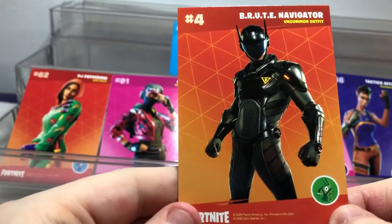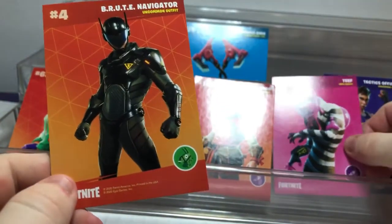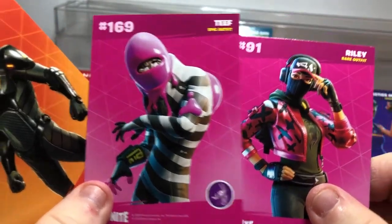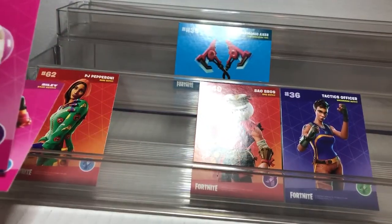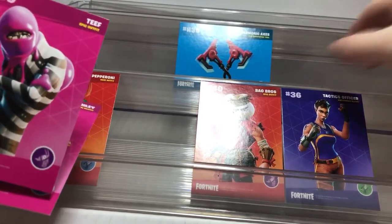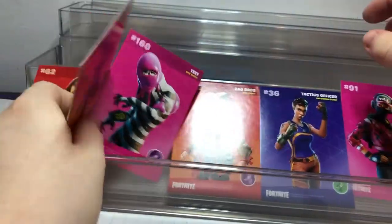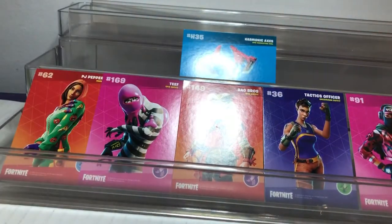Next we get the Brute Gunner Navigator — there are so many Brutes it's hard to keep track. As far as I can see, there are three rarities: common, epic, and rare. Tactics Officer was uncommon, Val Bros is epic, DPJ Pepperoni is rare, and the Harmonic Axes are epic, same with the Flawless. I'll check if there's a checklist in the box — there should be one in there.